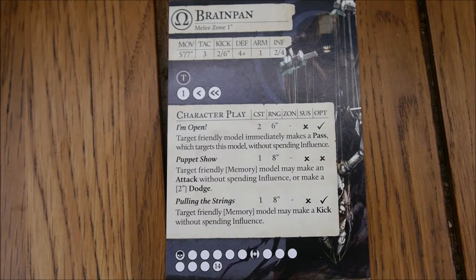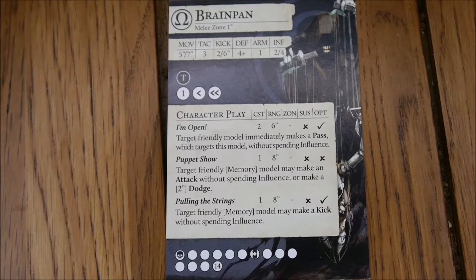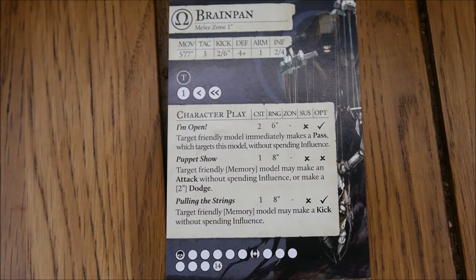I'm Open targets a friendly model that immediately makes a pass targeting this model without spending influence, so you can quickly pass to Brain Pan in a turn if someone else has the ball, helping with ball control. Puppet Show lets a target friendly Memory model take an attack without spending influence, or make a two-inch dodge - so you can help move Memory about or send him in for an attack. That's got an eight-inch range and can be used as many times as you want, as it's not once per turn. Pulling the Strings, though, is once per turn, and lets target friendly Memory make a kick without spending influence. He's got 14 life and tackles on one, which is quite good as a momentous tackle.